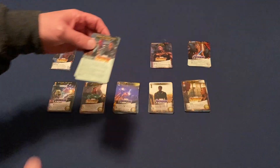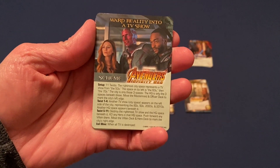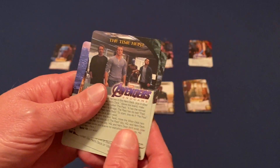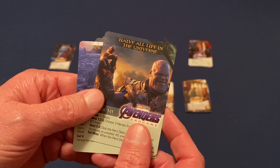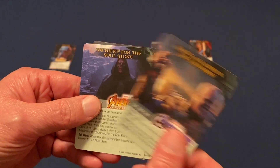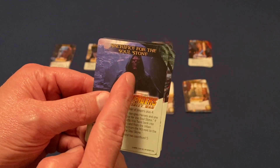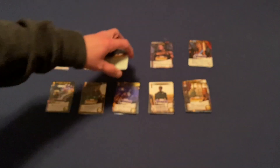And then for our schemes, we have Warp Reality into a TV Show — so we do have some WandaVision there. We have The Time Heist. We have Halve All Life in the Universe with that snap. And we have Sacrifice for the Soul Stone. So I'm glad that I've seen Red Skull now, at least on two different games here. He's pretty cool.